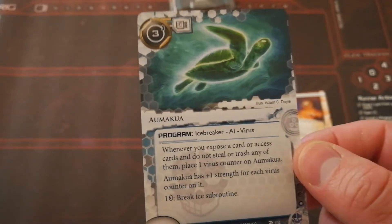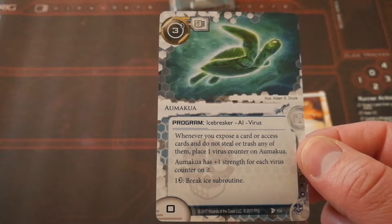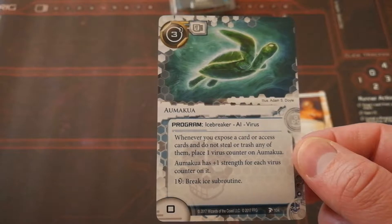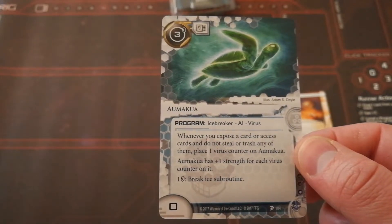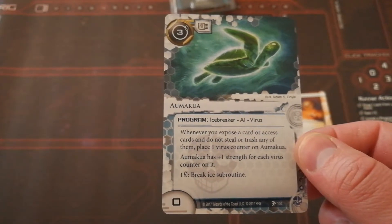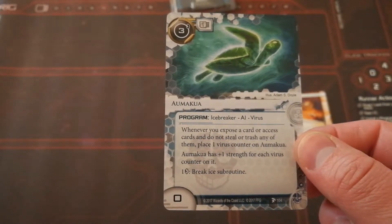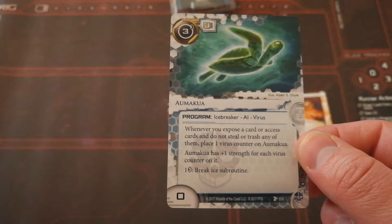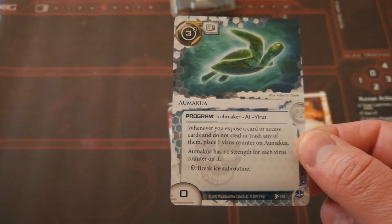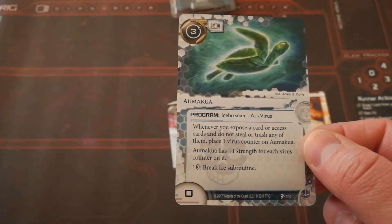This is a good one because it can make itself stronger just by succeeding at runs or even just exposing cards, and it allows you to break ice subroutines on any ice — very, very strong. However, whenever you do access cards you cannot steal or trash them if you want to increase the strength. So really you have to build this one up from early on, doing things like just accessing cards you don't really need to or turning down the opportunity to trash stuff, just to build up its strength, and then later on you can use it and choose to trash the cards that you want to trash.